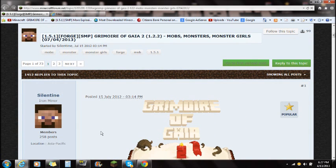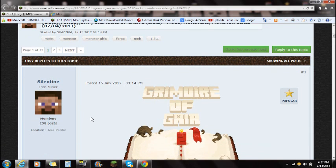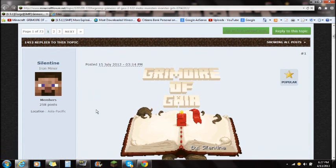If you guys click on the link in the description that says the Grimoire of Gala mod, it's basically the RPG mod for mobs. It adds a lot of mobs into the game. If you guys want to know what's in the game, all the different mobs and stuff, you guys can click on the link in the top left-hand corner — it'll take you to my mod review. It's tons of mobs, so you guys can fight them. It's pretty awesome.